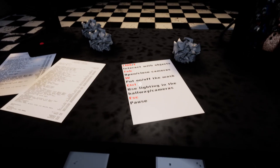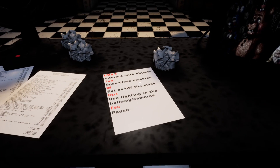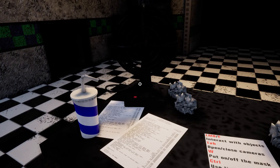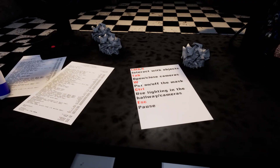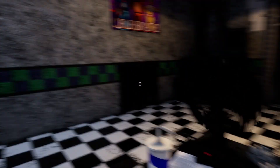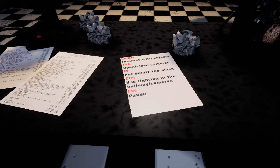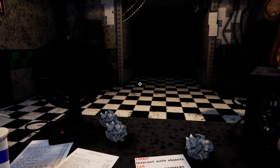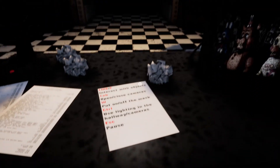Left mouse button or E to interact with objects. Use lighting in the hallway or cameras with Control. Now how do I access the cameras? So W is for the mask. What can I interact with?